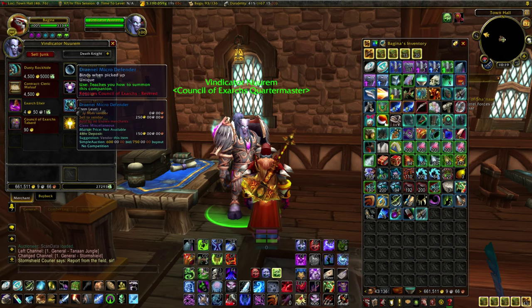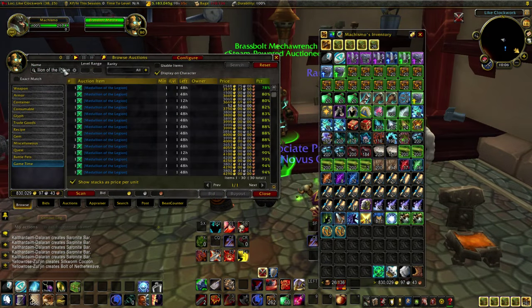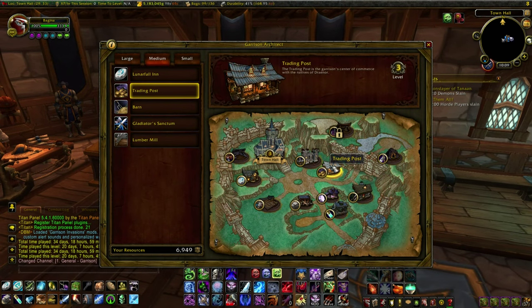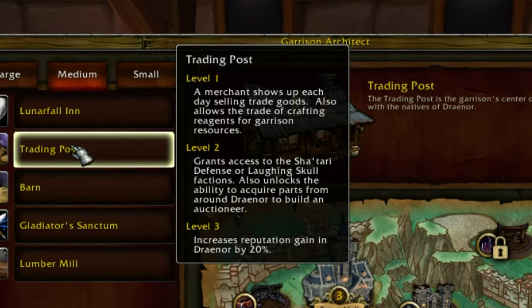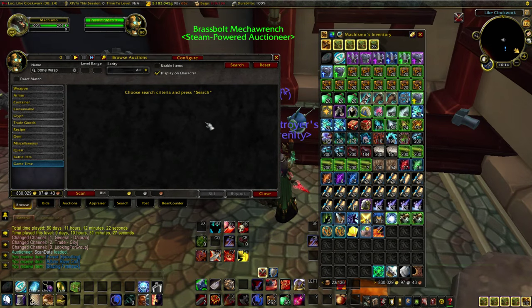I'll also have links to guides for each reputation so you know the fastest way to grind them out. Alternatively, you can use a bunch of Medallions of the Legion to knock them out all at once — it'll be pretty pricey, but if you have a lot of crystals saved up you'll be able to make the gold back eventually. Make sure you have a level 3 Trading Post and that you use the medallions in Draenor, because you get that 20% reputation boost which will save you some gold.